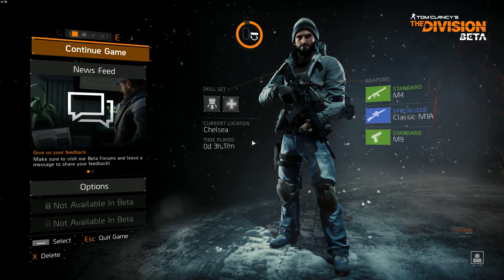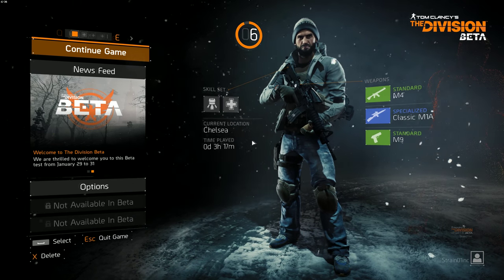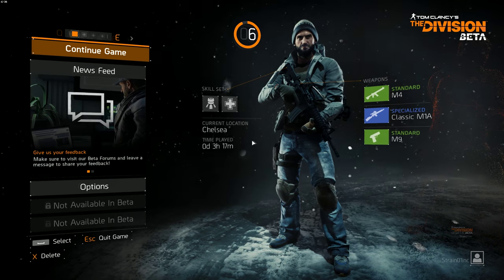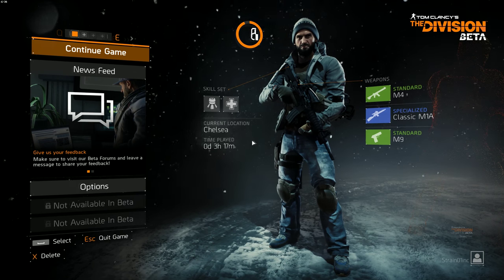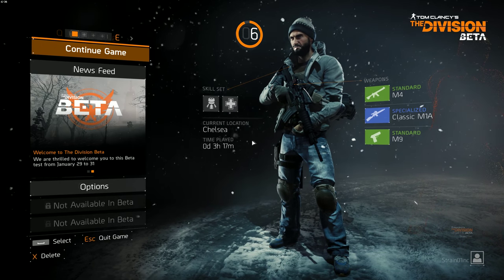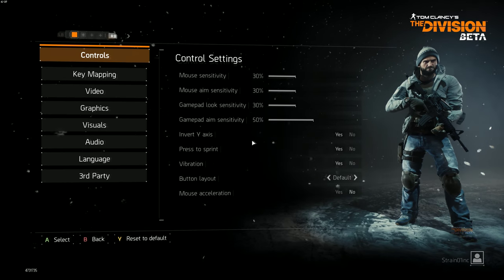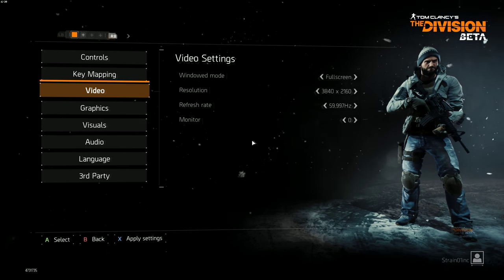What's up ladies and gents, I'm your host for Channel 1 and welcome to some more coverage of Tom Clancy's The Division Beta. What we're going to be doing now is we're going to be playing some 4K gameplay. I'm going to be trying different settings to show you guys what this game can accomplish using a GTX 980 Ti. We're going to go into the options here to show you guys that I am running the same graphical settings that I had on during the live stream, except it is in 4K.